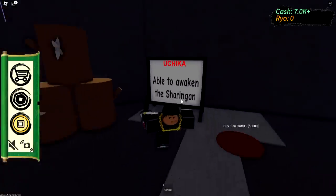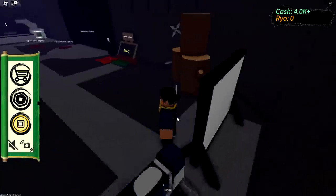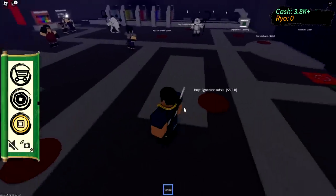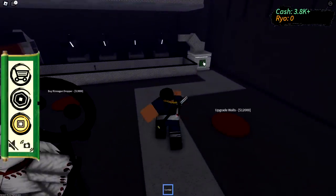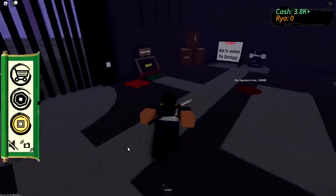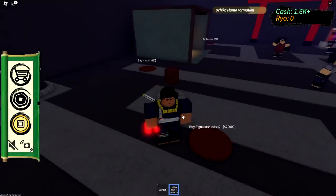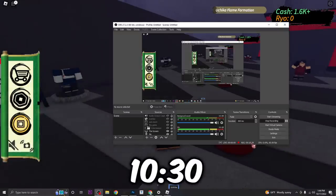Buy specialty — this is gonna be the sharingan. How do I equip it? We got the Uchiha outfit. Buy clan weapons... signature jutsu — this is it! Yes! Okay, I was mistaken — signature jutsu is the one we need. Let me auto-click fast. We're at 10 minutes 30 seconds. Did we get it? Yes sir, we got the Uchiha sharingan! So that was around 10 minutes and 30 seconds for the first game.